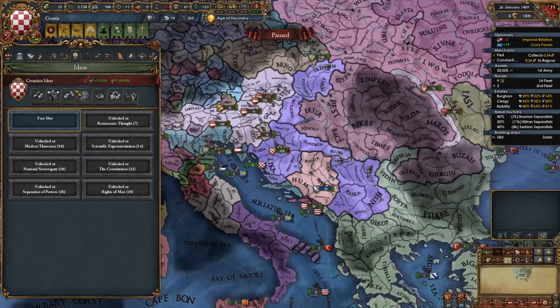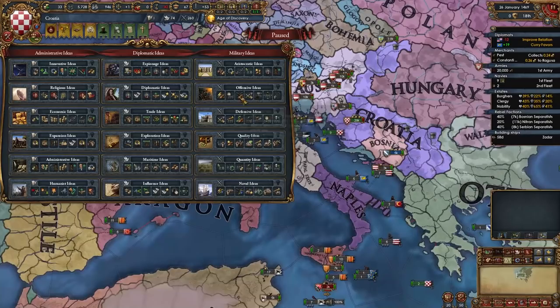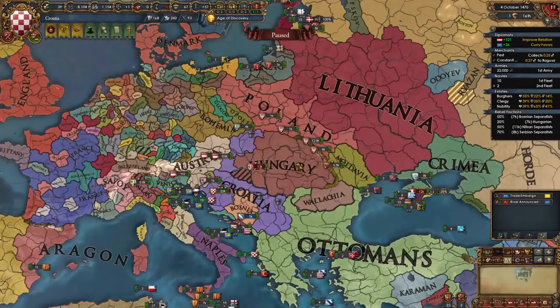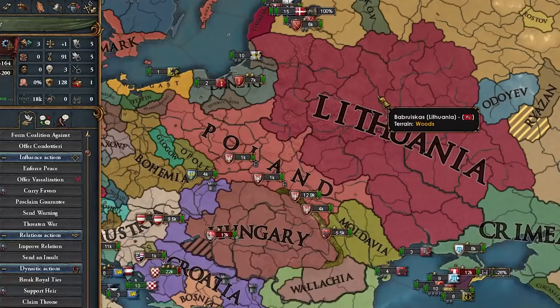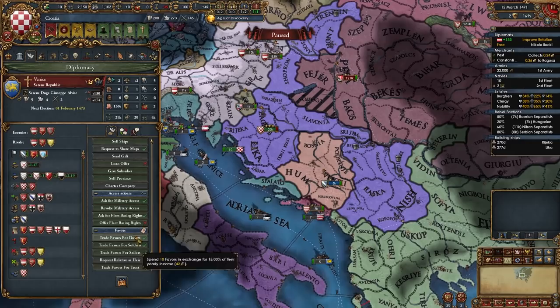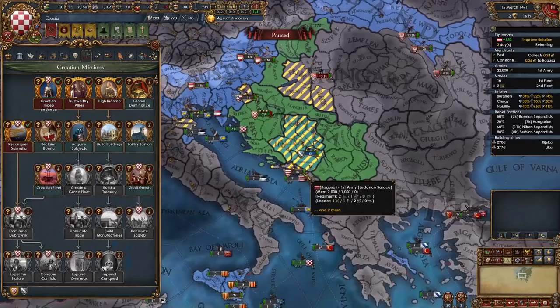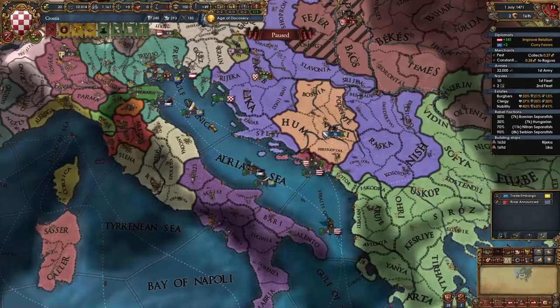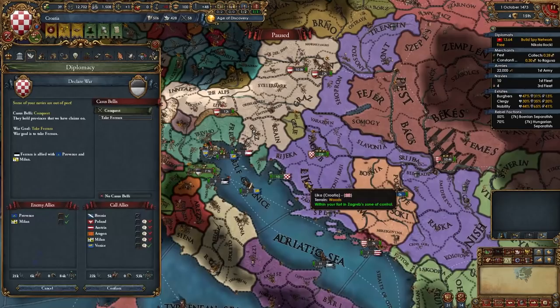Lithuania just rivaled me — Poland lost Lithuania when the ruler died and Lithuania didn't have a good opinion of Poland, so they broke free. That sucks — we'll be weaker against the Ottomans. But I now have 27 favors with Venice so I can ask for our second core back: return core province Spalato. Done! We can also take a mission giving us prestige and Ragusa acclaim. Then I declare on Ferrara, call in Venice, take Ferrara, and we're in Italy.